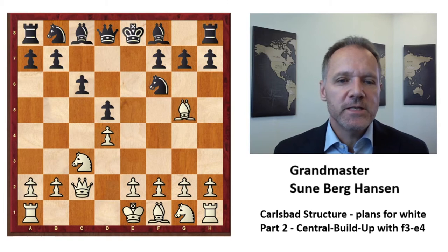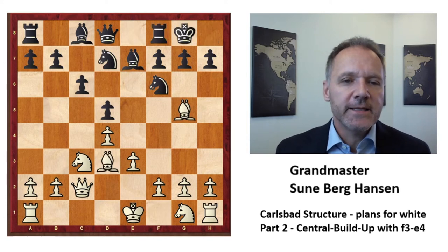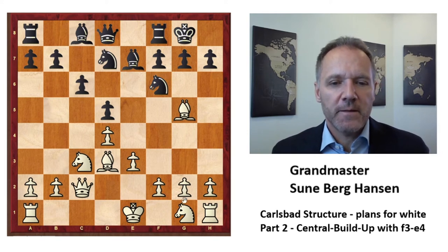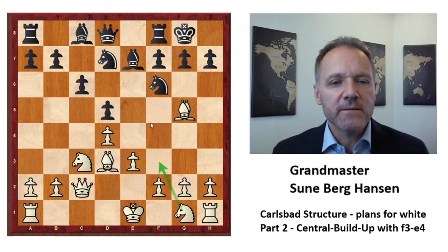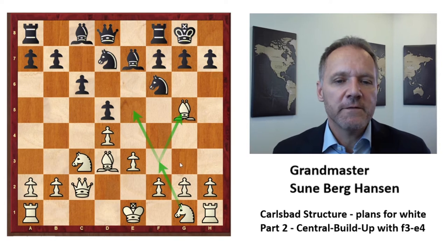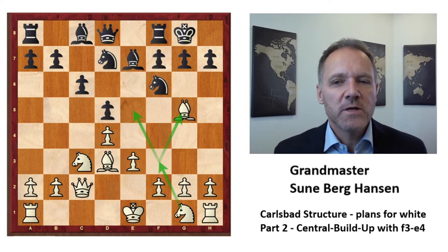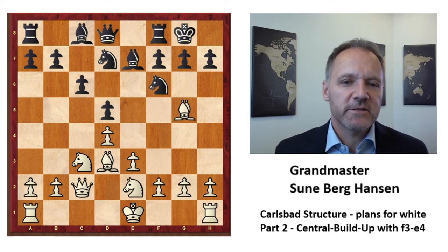Queen e2 — another option is e3, all of which is well known. In the other game we saw that white played with the knight on f3, and the knight on f3 stands very well: it covers e5, covers g5, and has great influence in the center. It looks harmonious. But there is another square for the knight.